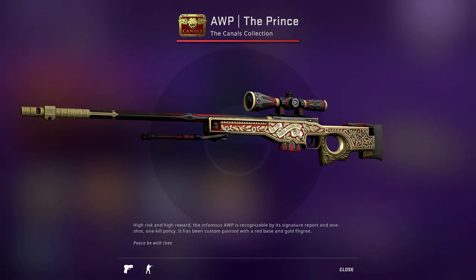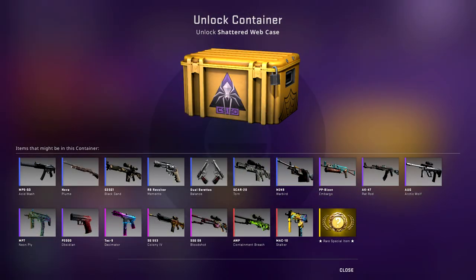Finally, back to high-tier collectors — we have the AWP The Prince, the pink for the Canals Collection. It's going to be a very good investment after this collection ends, going to be one of the rarer skins in the game and one of the coolest-looking. Now, for the Shattered Web case, I'm going to rapid-fire this because there are just too many things to talk about. The skins in this case are going to decrease in value over time and they're not really going to be a strong investment until the very long term. Let's just talk about some of the particular skins that I like from it.